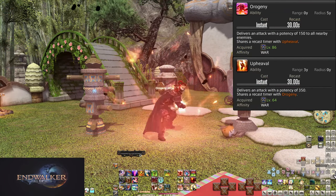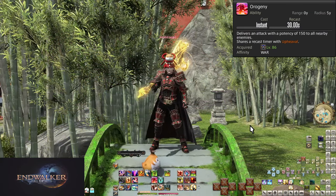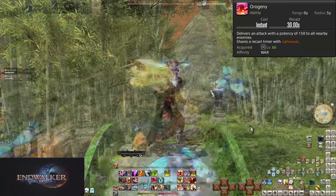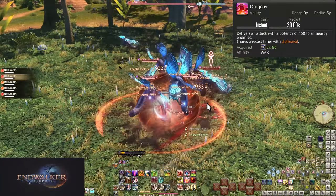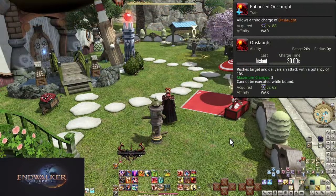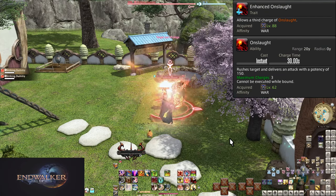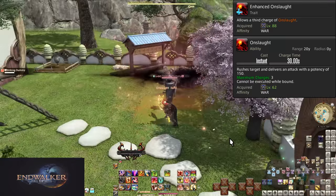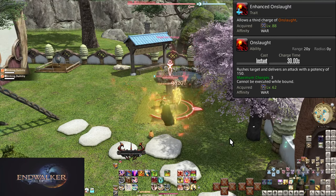Level 86, Orogeny. This shares the same 30 second cooldown as Upheaval. It does a 5-yalm AoE around yourself, doing 150 potency of damage to all enemies hit. It is stronger than Upheaval on three or more enemies — the normal AoE threshold. It's an AoE Upheaval — use it as much as you can. Level 88, Enhanced Onslaught. We now have three stacks of Onslaught at max. You can now safely always use two stacks and keep a third for any knockbacks or downtime. If no such situations occur, just use them all where you can.